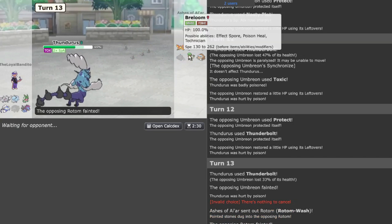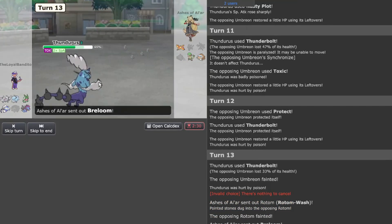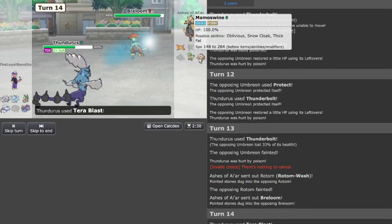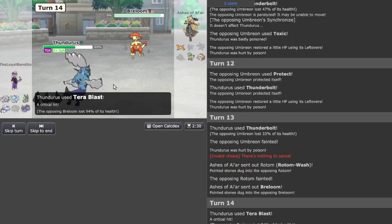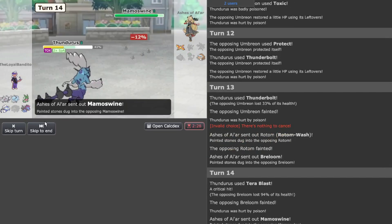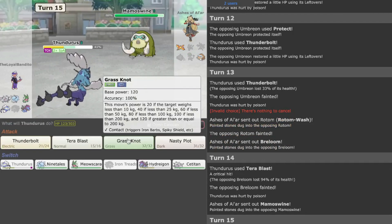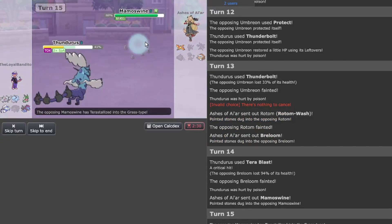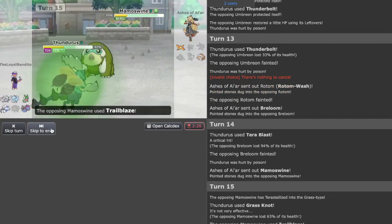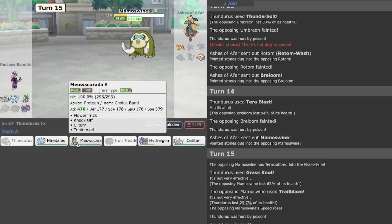They go to Breloom — that's the next best option. I'm going to bring out another mon. Wow, that kills. I know you're going to go Ice Shard but let me think — good point. The trouble is that doesn't kill, but the Toxic does kill me.